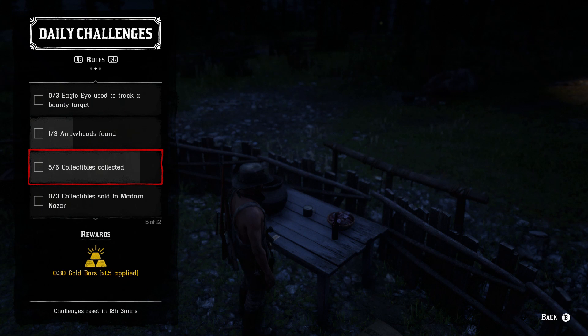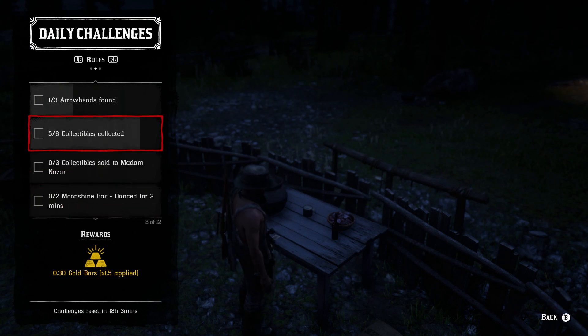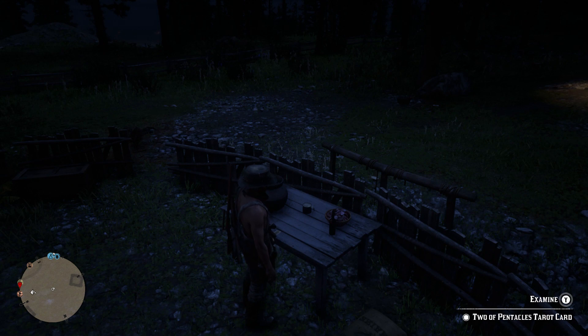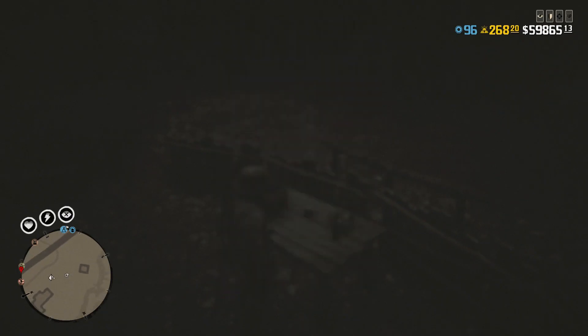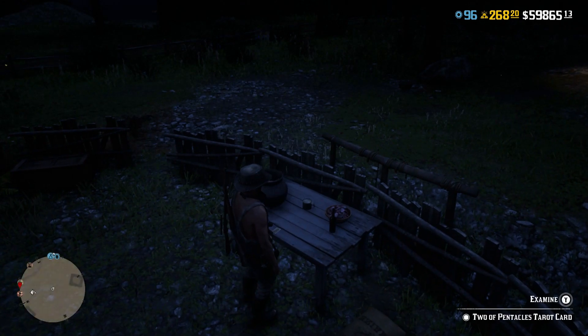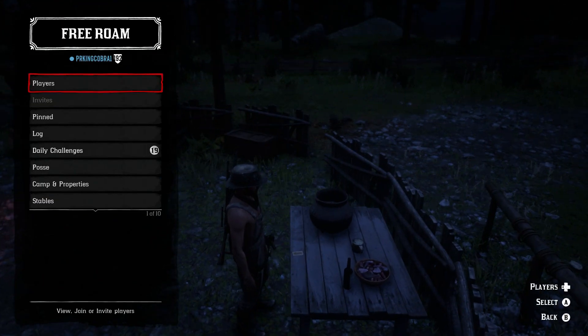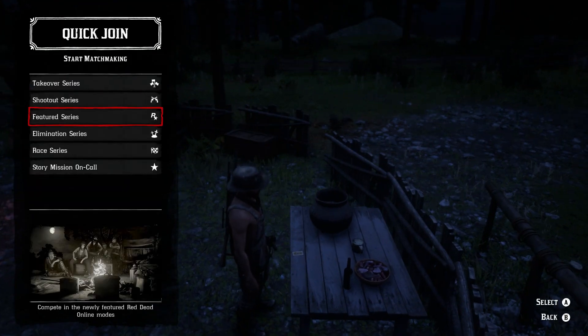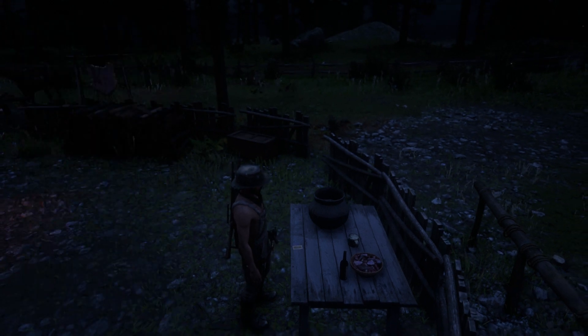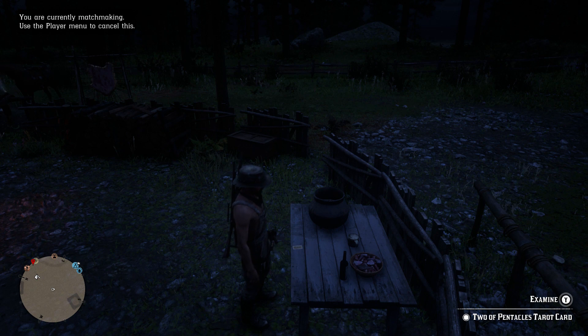I'm gonna show you that I have five of six collectibles for the daily. Alright guys, you're gonna want to make sure that the last collectible you pick up is a tarot card. Pay attention to my gold — I'm at 268 with 20 nuggets. What you're gonna want to do is open up the interactive menu to get this started, go to Quick Join, and go to Takeover Series.